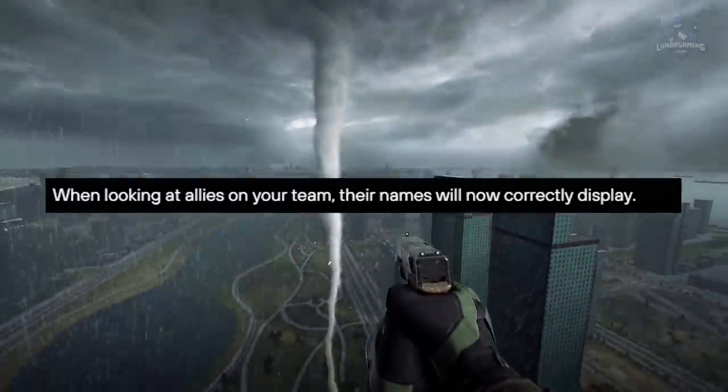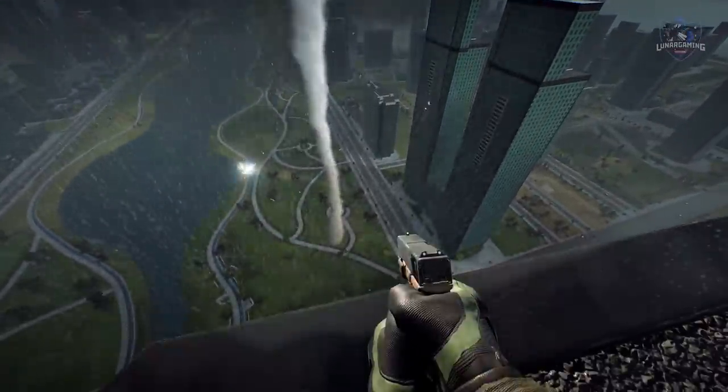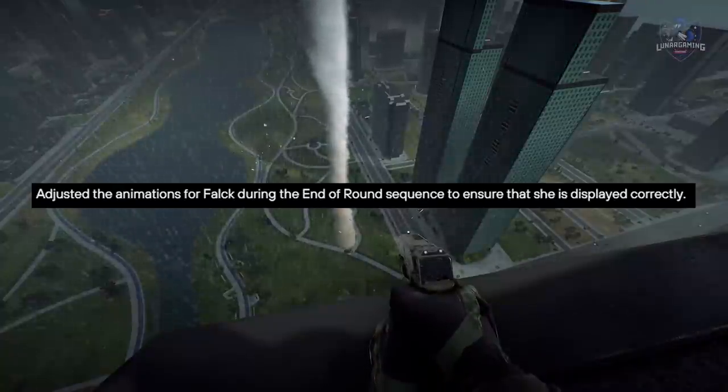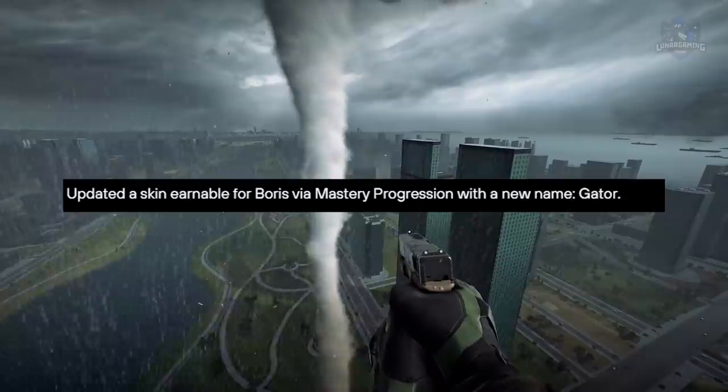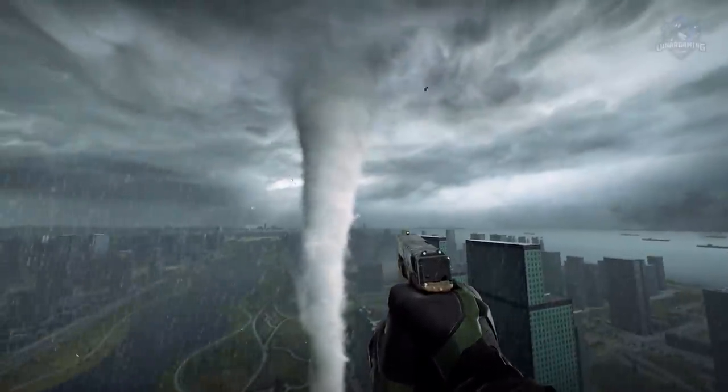When looking at allies on your team, their names will now display correctly. Adjusted the animations for Falk during the end of a round sequence to ensure that she is displayed correctly. Updated a skin earnable for Boris via mastery progression with a new name: Gator.